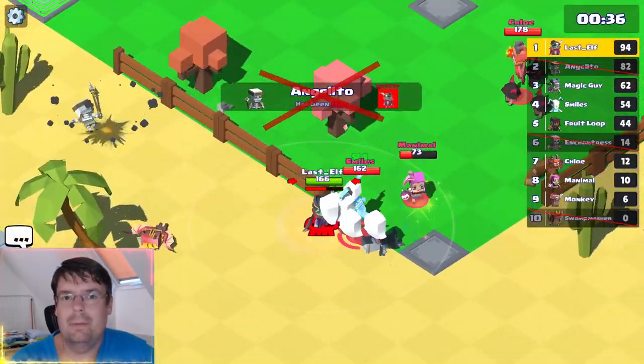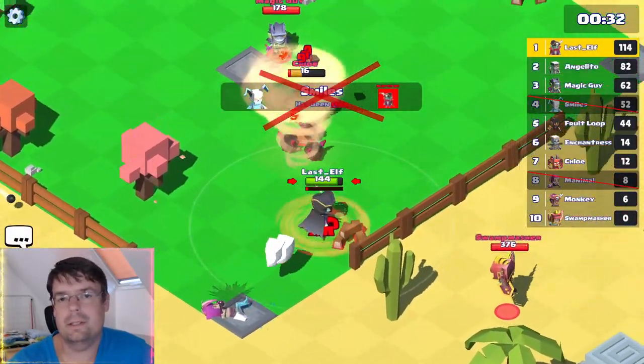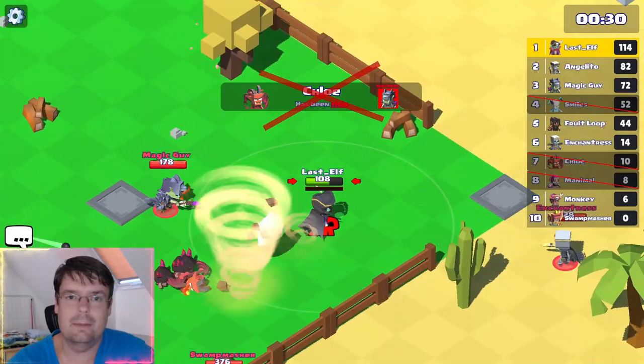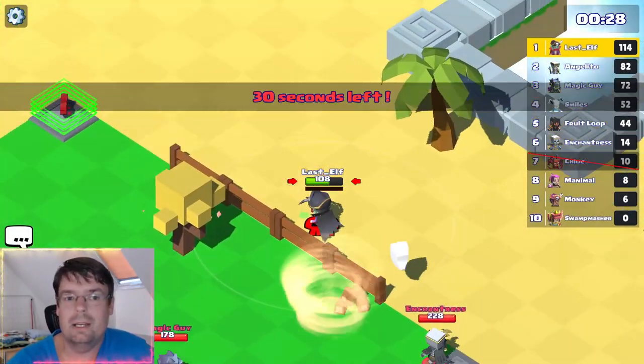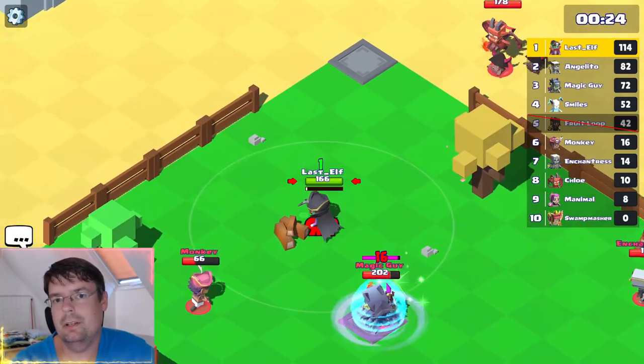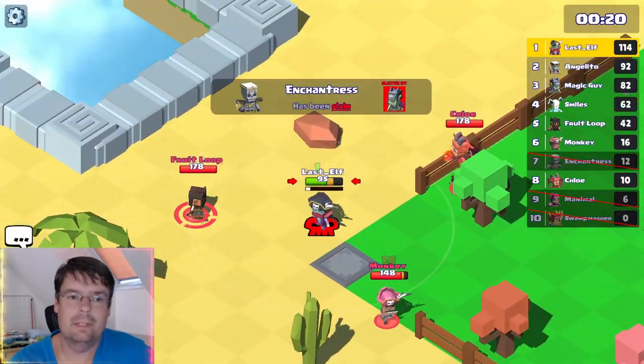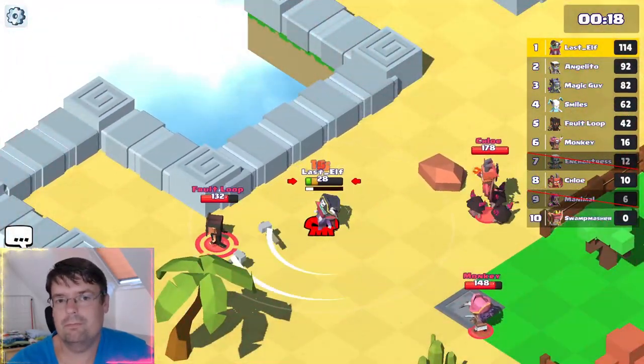In this mode, probably the distance artifact would help because it will give you safe distance from other enemies and you shouldn't be dying so much, but then you won't have a place for either ricochet or More Blood. I would probably replace More Blood with distance for this mode — it should be better.